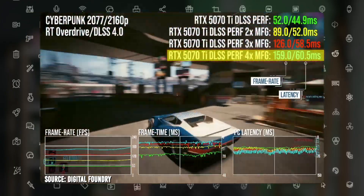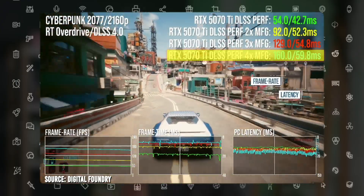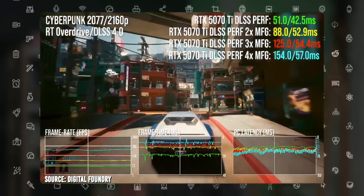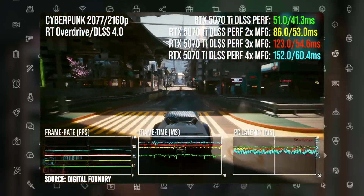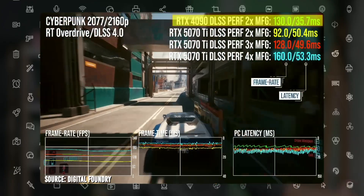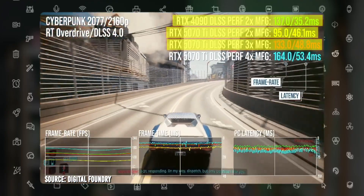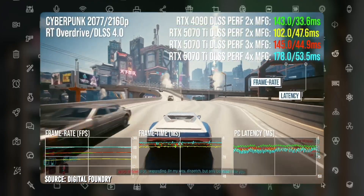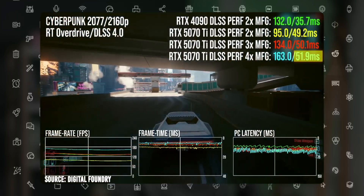When you switch on 4x MFG, you get 157 fps with 58ms latency — a 3x fps boost versus super resolution, and almost 10 times the boost versus native. That's pretty killer at 4K. Versus the 4090, you get similar frame rates at 3x and 2x multi-frame gen, but the latency is the key difference — 39ms on the 4090 versus almost 55ms on the 5070 Ti.